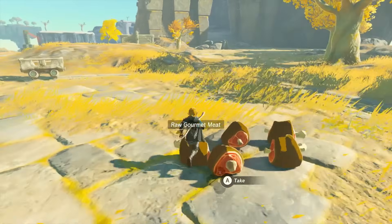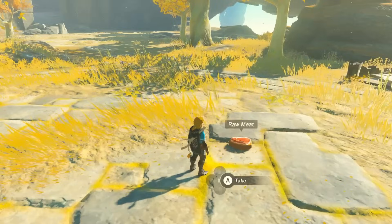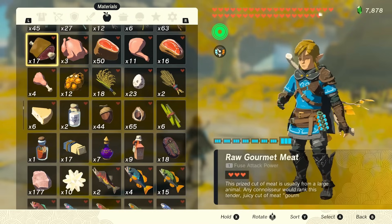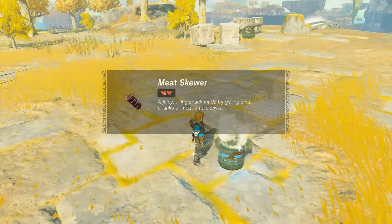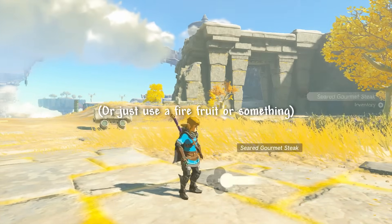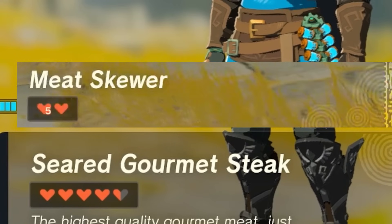To begin, let's talk meats. There's a lot of meats — big meats, small meats, bird meats. These meats can be eaten raw for a little bit of health, or cooked to double their healing effectiveness. You can also sear them on a campfire or in hot areas to give more health, although they don't give nearly as much health as cooking.